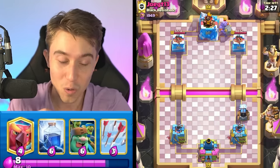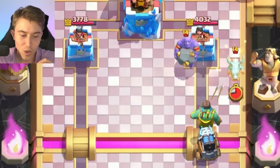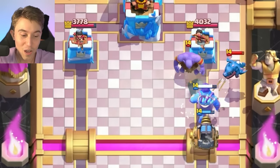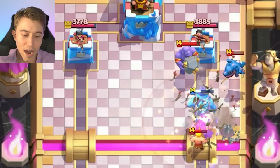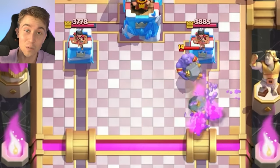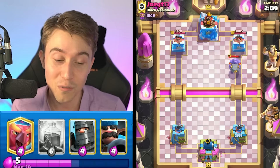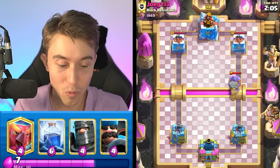Extrapolating a little bit, most people that have Lumberjack and Bowler are definitely going to end up having Lumberjack Balloon Freeze. So if he goes in for an Electro Dragon, we could go in for Arrows to finish it off instead of Lightning, because the Goblin Giant is able to put in enough work to target the Electro Dragon down. If I had Lightninged, we would have a similar outcome but I would have way less Elixir on defense. You always want to minimally spend Elixir if you can — that's exactly what we roll with.